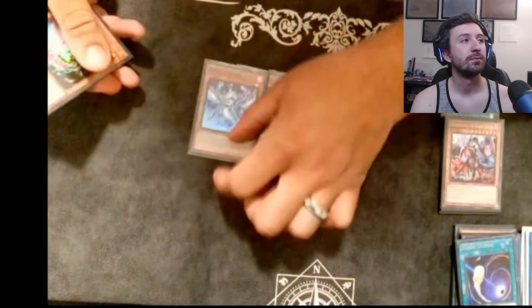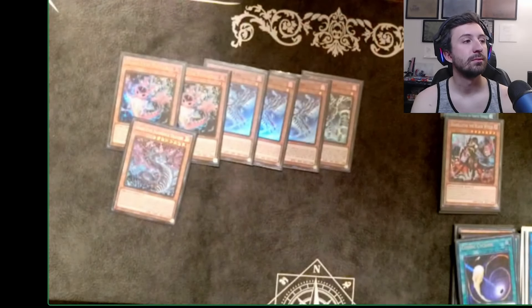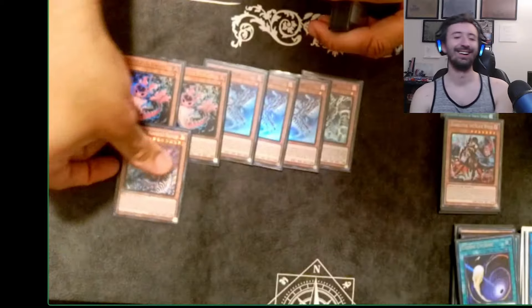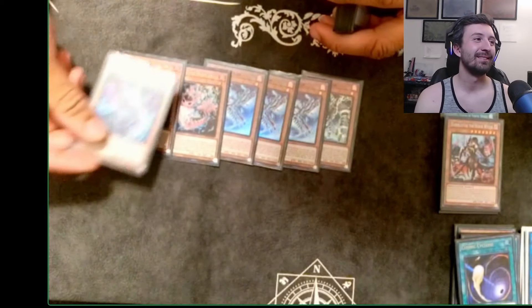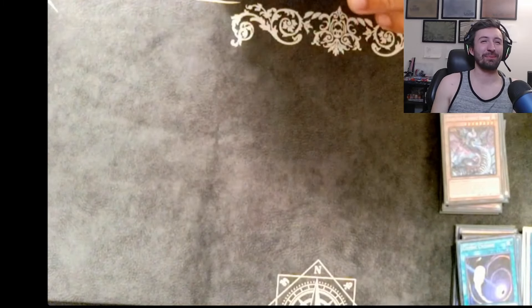We've got one Snake-Eye Oak, three Snake-Eye Ash, two Poplar, one Flamberg Dragon. Flamberg Dragon is ridiculous — this card needs to be hit honestly. After I played the fire deck one time I said, well, I found the problem. It's the dragon. It took five seconds.